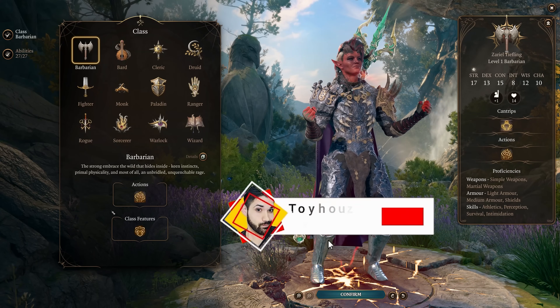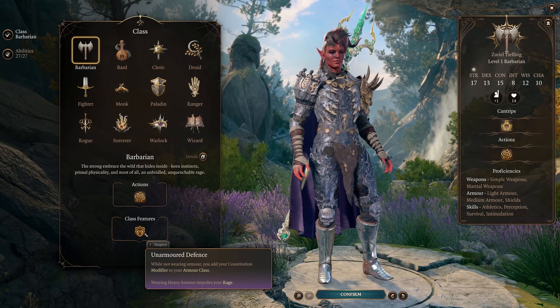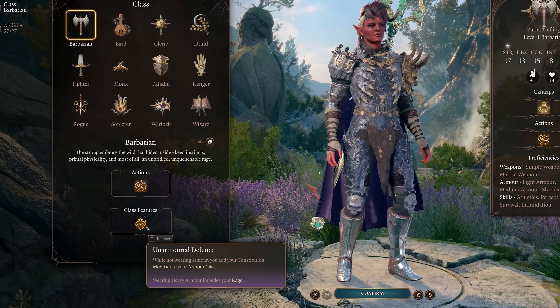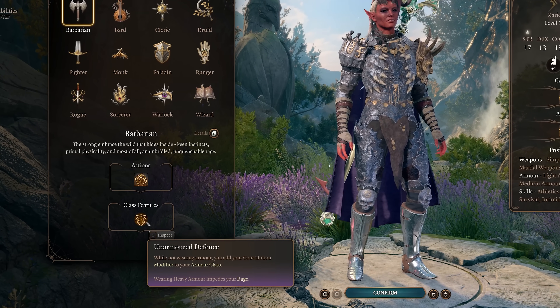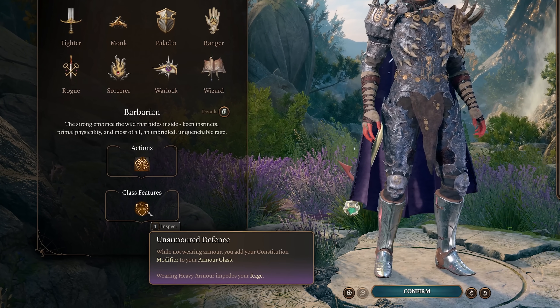To get started, start as a level 1 Barbarian. As a Barbarian, you have Unarmored Defense, which adds your Constitution modifier to your armor class in addition to your Dexterity modifier when not wearing armor. So make sure not to wear armor while playing as a Barbarian. You'll also be unable to rage when you wear armor, so you'll know if you're accidentally wearing armor.